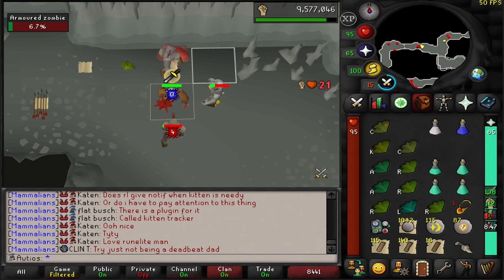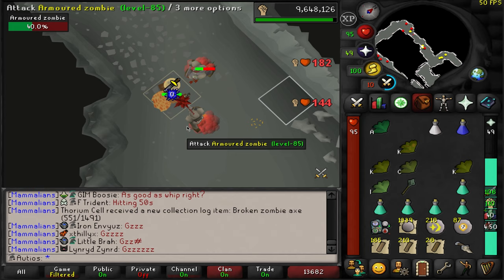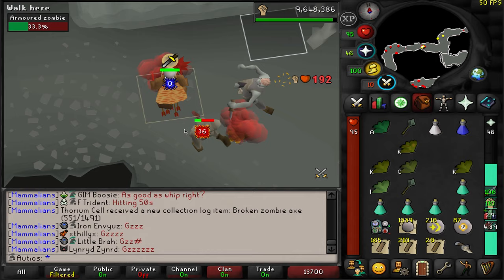That is another trip completed — we are at 700 KC. I pulled my main over to hold the zombies and I'm going to go bank real quick. I am at 799 KC, which means if I do not get the axe right here, I have officially gone dry.